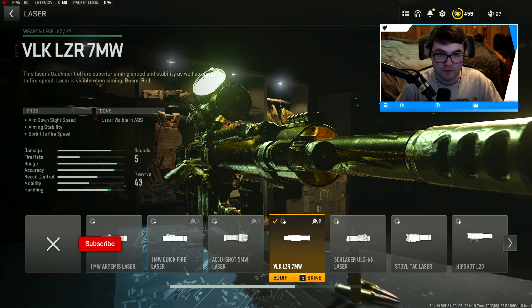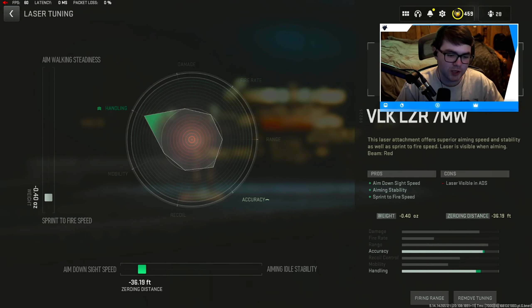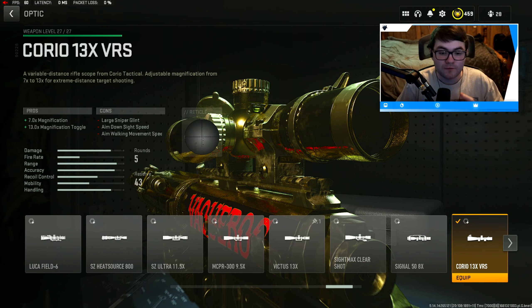Next up, and I think this is a must for basically any sniper rifle, is the laser — the VLK LZR 7 MW laser — for ADS time, aiming stability, and sprint-to-fire speed. For tuning, we're going to tune for sprint-to-fire speed and ADS time: negative 0.40 and negative 36.19.